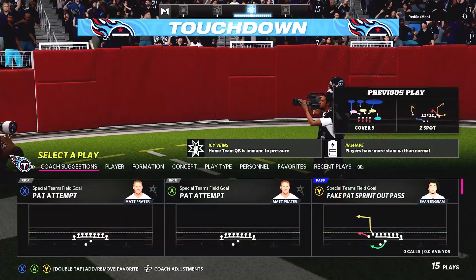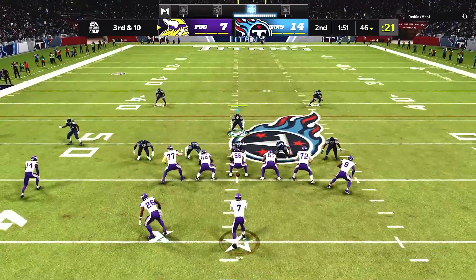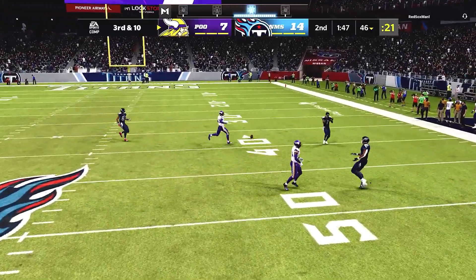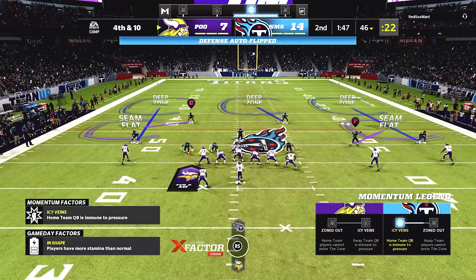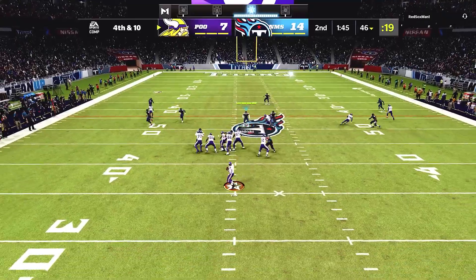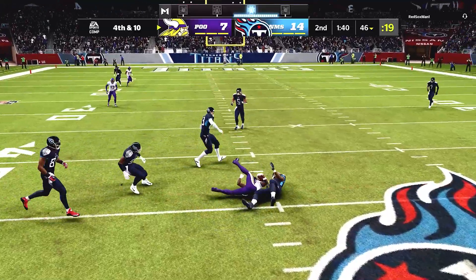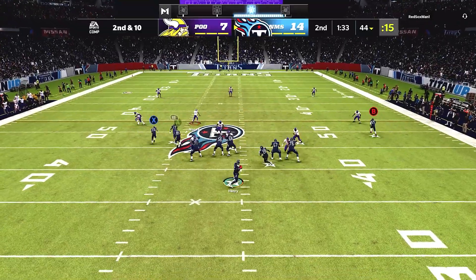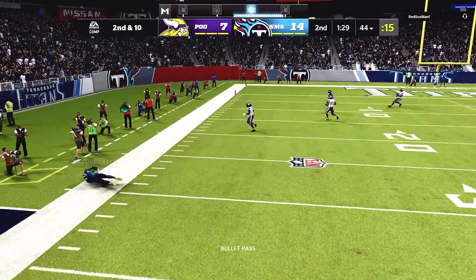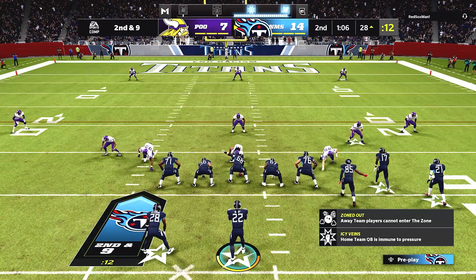Derrick Henry with the flood concept to the right - Davante Adams gets his feet inbounds. Derrick Henry is going to be the best quarterback in the game for a long time because of one thing: his release. He's got the Aaron Rodgers release - basically Gunslinger on steroids, probably twice as fast as a normal Gunslinger throwing motion. Our opponent goes fourth and ten and checks down, but Micah Parsons makes the tackle.